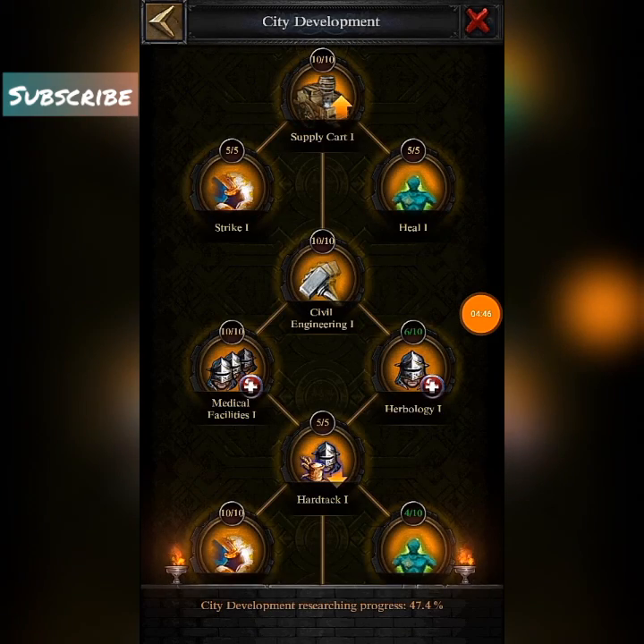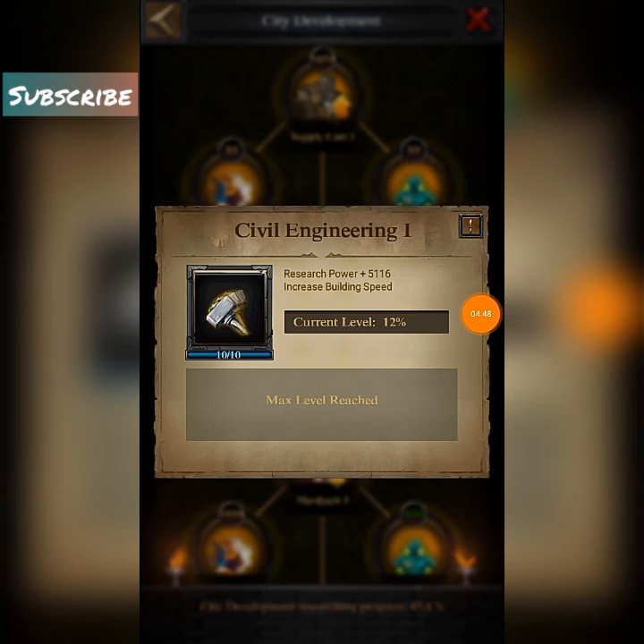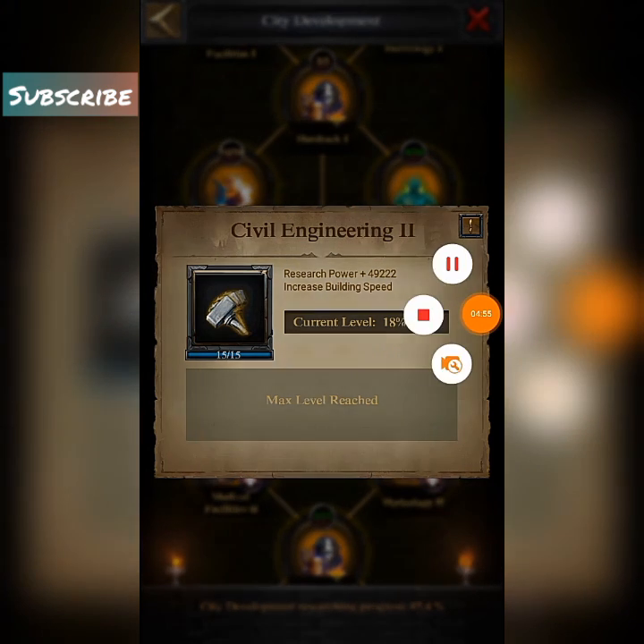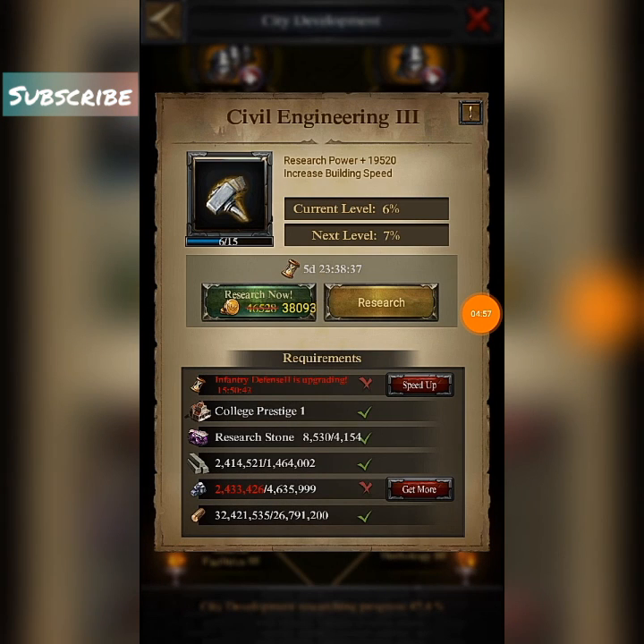In the section of city development: Civil Engineering level 1 gives you 12 percentage building speed — nice. Civil Engineering level 2 gives you 18 percentage building speed — nice. Civil Engineering level 3 gives you 18 percentage building speed — nice.